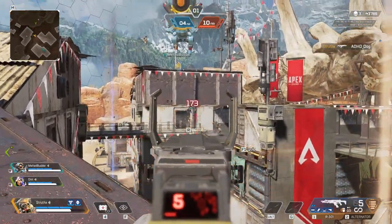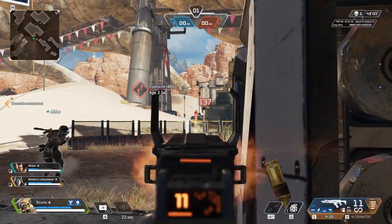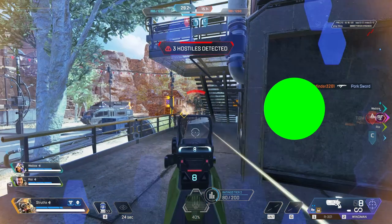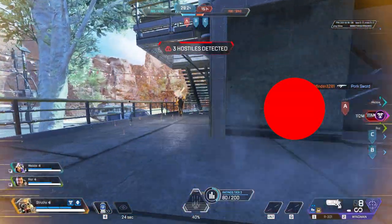And if it doesn't work for you, no stress — keep on using hold. There are plenty of incredible players that use that setting; it's not some deal breaker. While you're trying out toggle, why not make a day of it and try out this new flickshot technique as well, which you can learn all about in this video here. Thanks so much for watching, be sure to subscribe for more content like this, and I'll catch you in the next one.